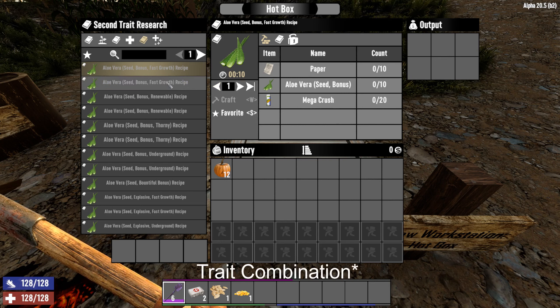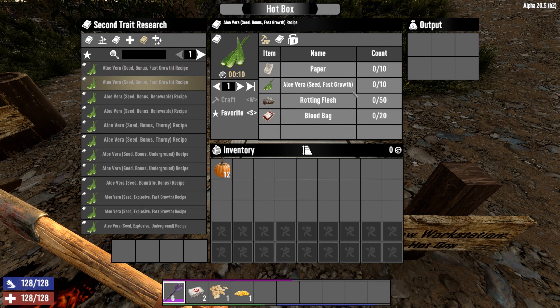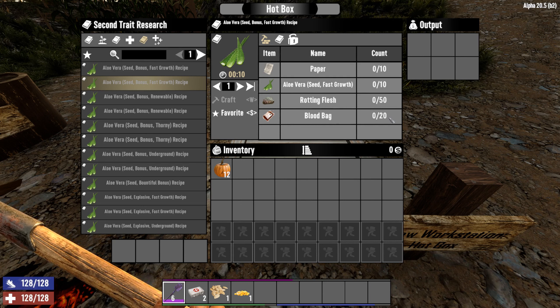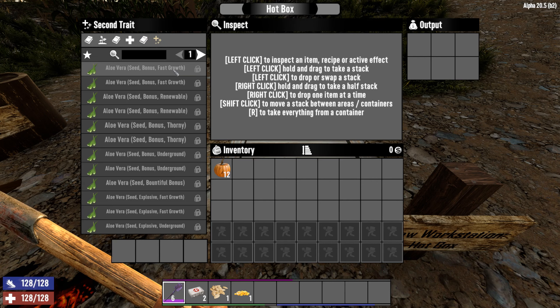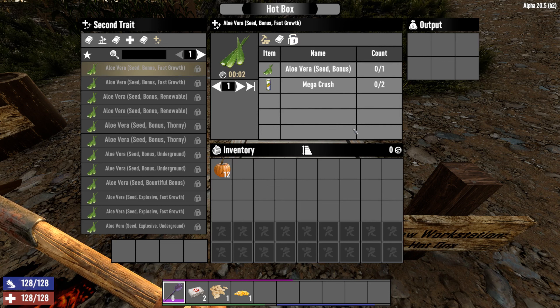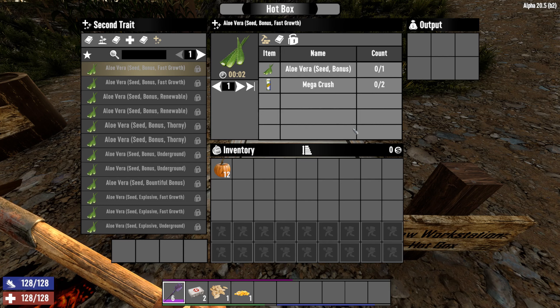You can also learn this same trait the other way around. If you already have ten fast growth seeds, then you can go ahead and provide ten times the base ingredients for the bonus trait. Once you unlock a recipe, you'll never have to unlock it again. You'll always be able to craft more seeds of that type and fill your farm with them however you like.